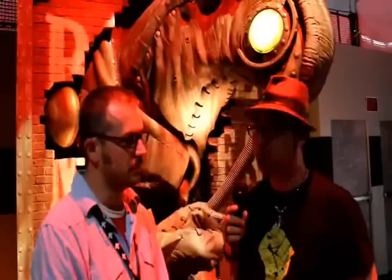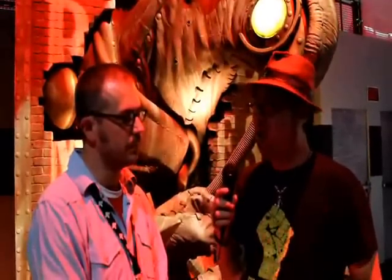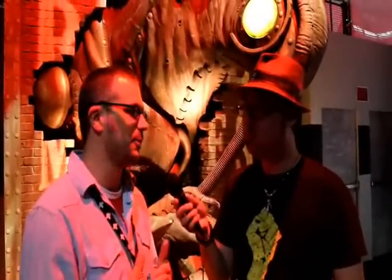Also, in previous BioShock games, you were able to use splicing abilities to basically mutate yourself. In this one it's a little bit different. Can you tell us how the main character got these abilities and how he's going to be able to use them? You're talking about the vigors that the player can use to enhance their capabilities, like the Murder of Crows, where you can throw crows out. It's similar to the plasmid system in BioShock 1. There are some changes that we're going to make — more on that down the road — but we still give that tool to the players, and it's part of expanding the player's tool set to let them play through the game as they choose to.